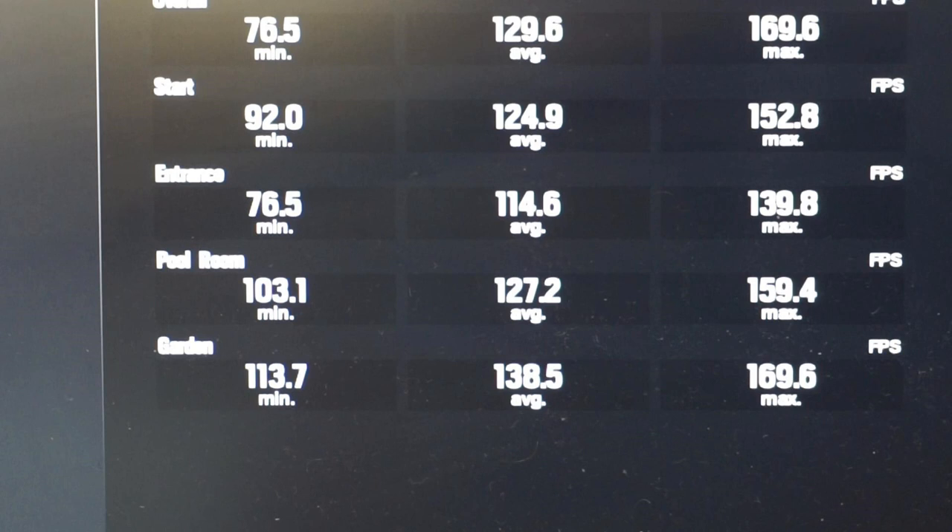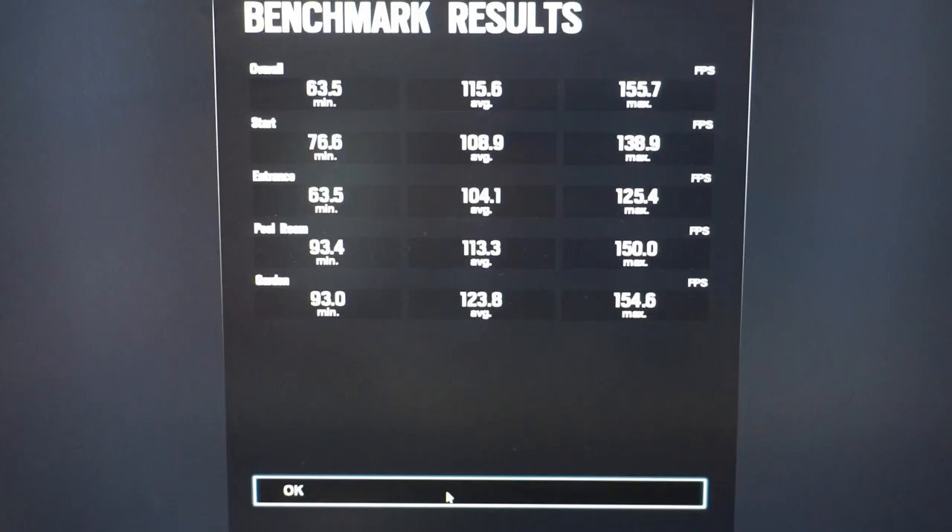Now that we've finished the tests, let's compare the results. With dual channel, the minimum overall was 76.5 FPS with an average of 129.6, compared to the single channel results of a minimum of 63.5 and an average of 115.5. That's a nice boost in performance of up to around 10 to potentially as high as 20%, though this will vary depending on what games you're playing. For a bit more performance out of your existing laptop, it's definitely worthwhile to go dual channel compared to single channel memory.